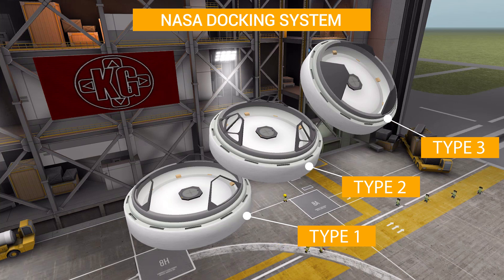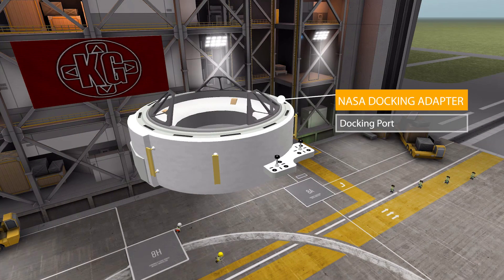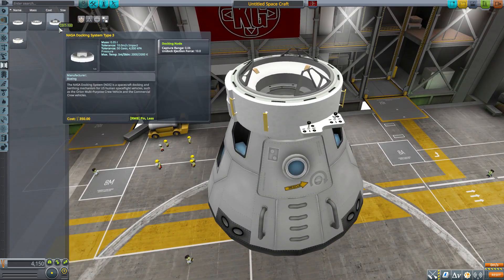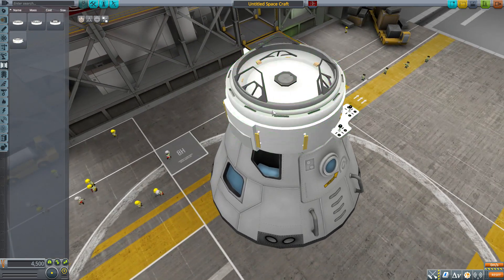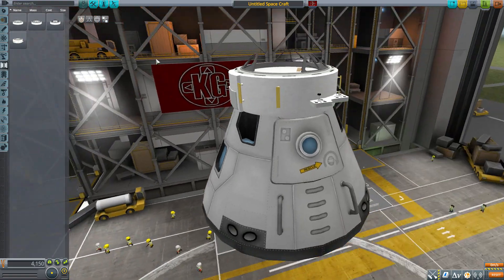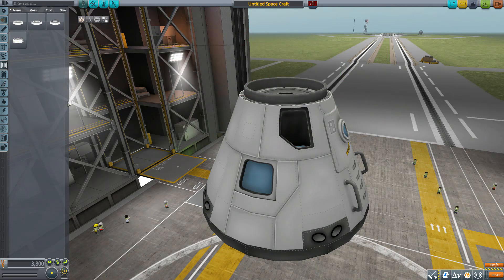We also have the NASA International Docking Adapter, which is a bit more interesting looking with some nice design details. I prefer this one as the most interesting-looking option, though the Type 1, 2, and 3 are good for a more sleek look. The docking adapter is a lot thicker but still a fun part.